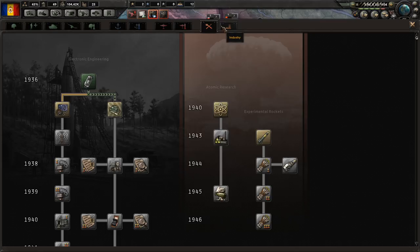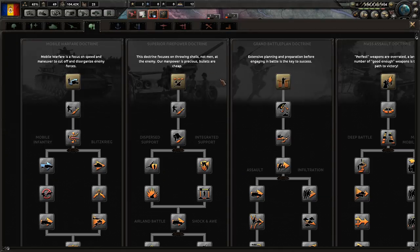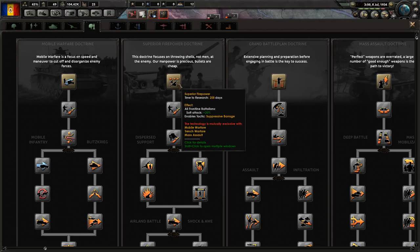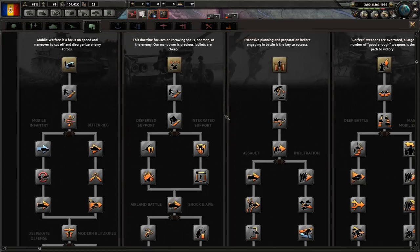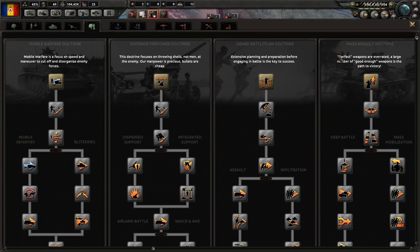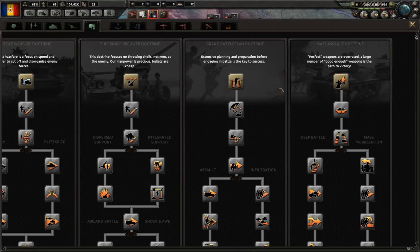It is 1936 so I don't want to pay the ahead-of-time penalty yet. For land doctrine, which one do we really want? Superior firepower is tempting - it allows us to focus a lot on artillery and do a ton of damage to infantry. Basically, superior firepower reduces our manpower usage and we just need pretty good production to make a lot of artillery. Considering how little manpower we're going to have as a small nation, this seems tempting. I've heard it described that the four different doctrines represent different World War II factions: mobile warfare mirroring the German Reich, superior firepower mirroring the United States, grand battle plan for the European powers, and mass assault for the Soviets.